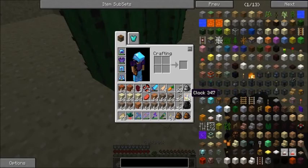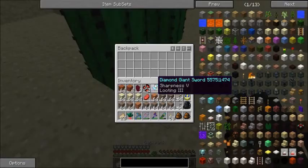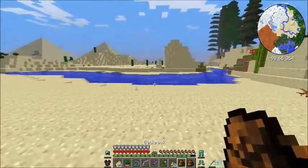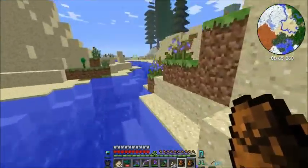Number nine, number eight. Oh, that makes sense. There we go — let's put all this crap in here. A tusk — what the hell do we use a tusk for? I don't know, who cares.